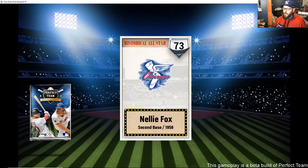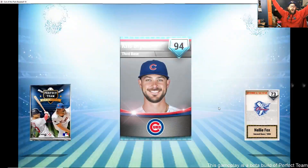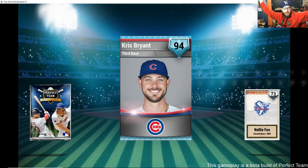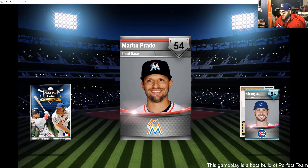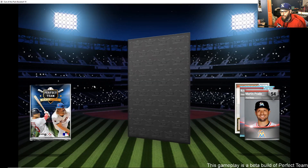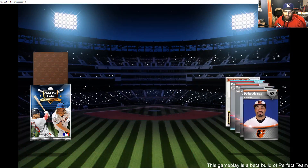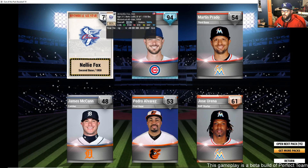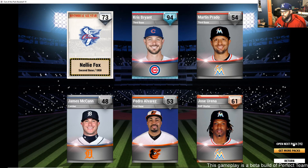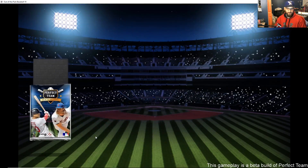Historical All-Star Nellie Fox — let's go! And then Chris Bryant diamond pull! Campanella, Bryant, Jose Urena — great pack. That Nellie Fox has no power but 97 defense. That Chris Bryant is a nice card — that's what a diamond looks like if you haven't seen one yet.